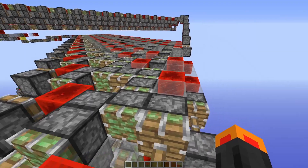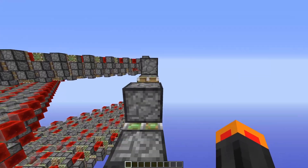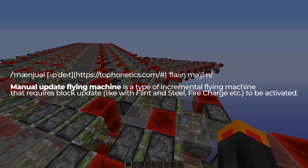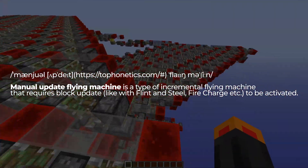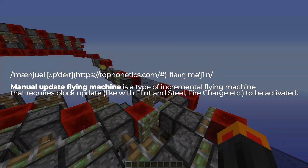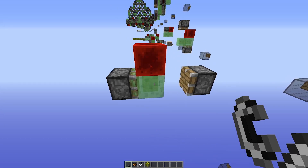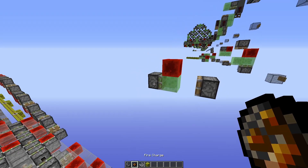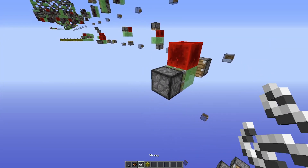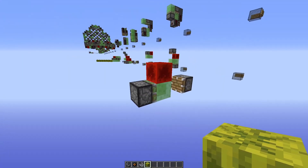There is no easy option of detecting state changes in versions before observers were added. In versions prior to 1.11, your best option is the next type: manual update flying machine. This is a type of incremental flying machine that requires a block update – like with flint and steel, fire charge, etc. – to be activated. This is less comfortable since you need some items on you to create a block update for the engine to move. Best ways to create block updates are to use flint and steel, fire charge, or place blocks that are breakable by pistons like string or melon blocks.